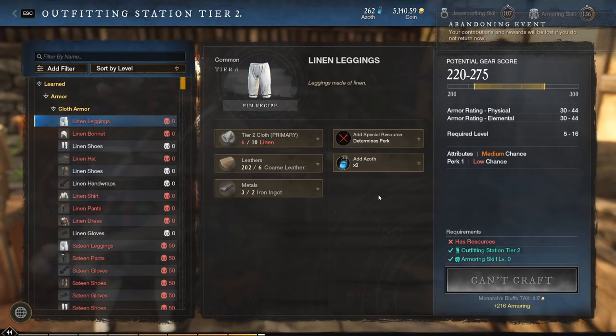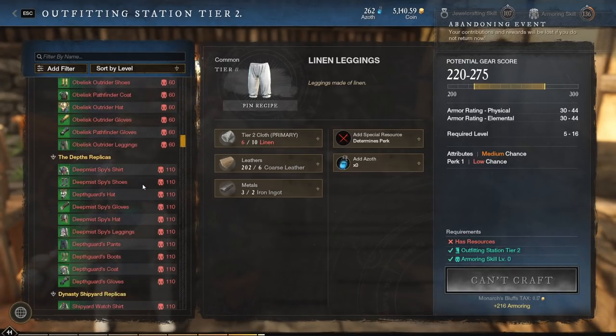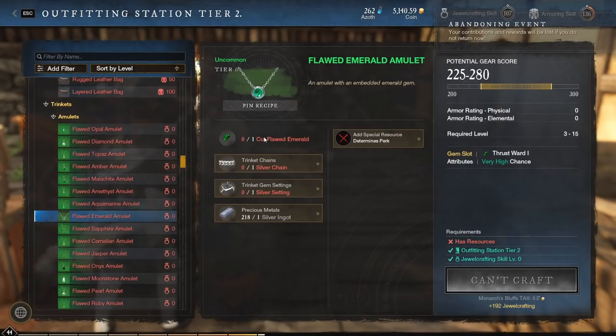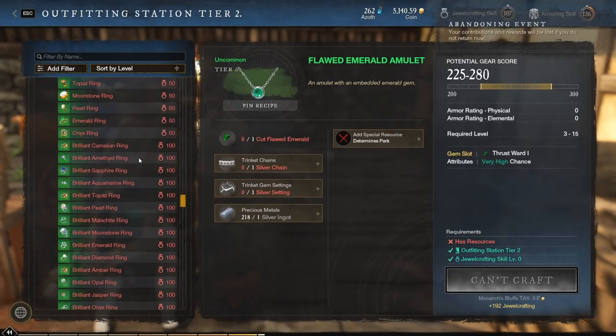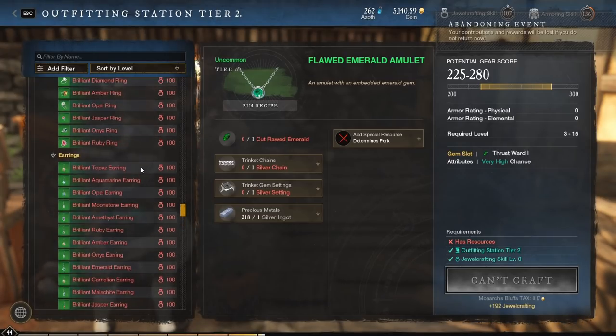Even then, it's kind of like if you have the money — or you can go mine silver and do that. The other way is to collect as many gems as you can and start making amulets, then basically throwing them away. That's pretty much the only way to level jewelcrafting: make stuff and just throw it away. There's really no better way to do it.